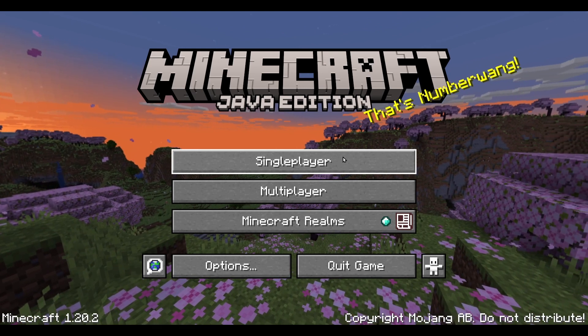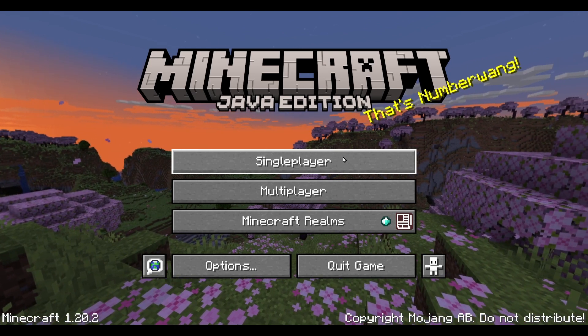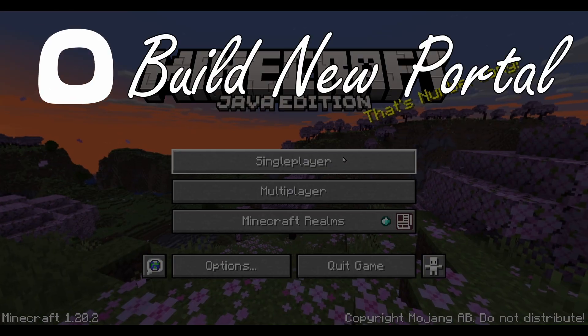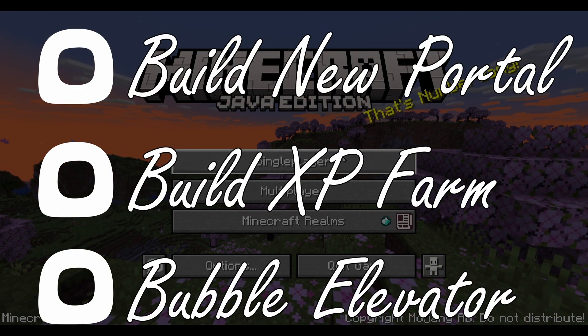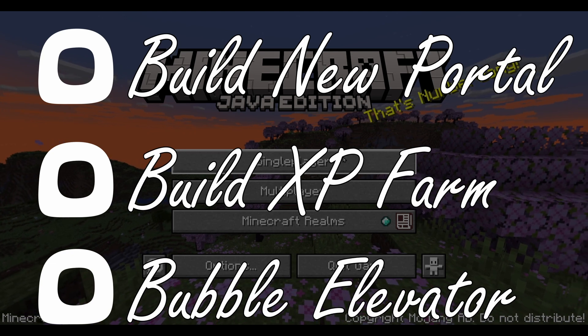Hello and welcome back to Happy Place Plays Minecraft Season 1 Episode 4. Today's objectives are to: 1. Build a new nether portal, 2. Get an XP farm going, and 3. Set up a bubble elevator to replace a ladder I don't like. Let's begin.